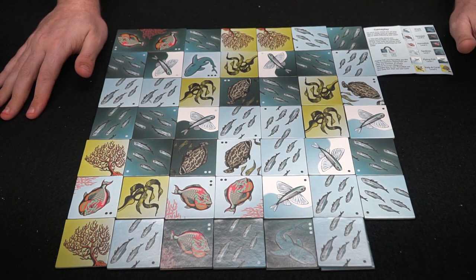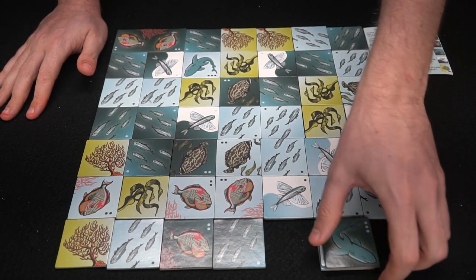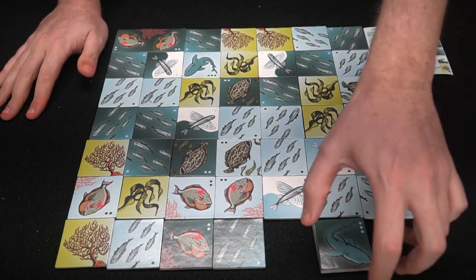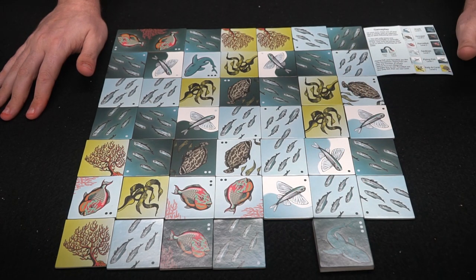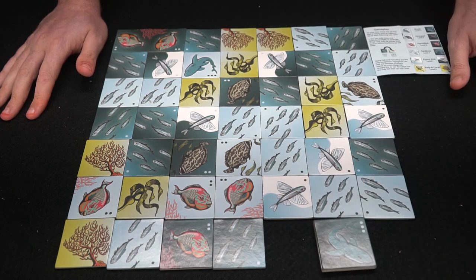Now it's dark blue's turn. Dark blue can go ahead and eat those sardines that ate theirs, and now that stack is dark blue's. Dark blue is going to score three points at the end of the game because there are three tiles in that stack.